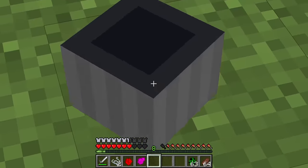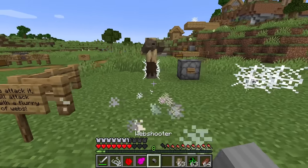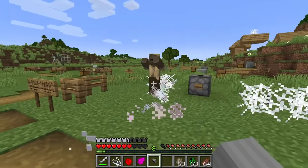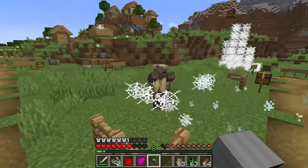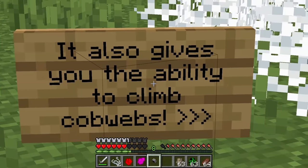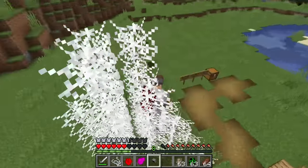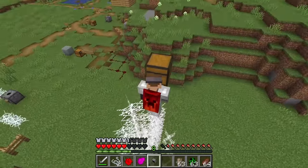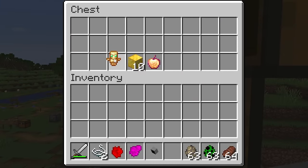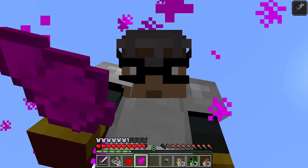The web shooter on my wrist shoots webs and we can use it to get mobs stuck nearby. The web shooter also gives us the ability to climb up cobwebs - baby, I love that! Finally we get to climb them instead of getting stuck in them all the time.